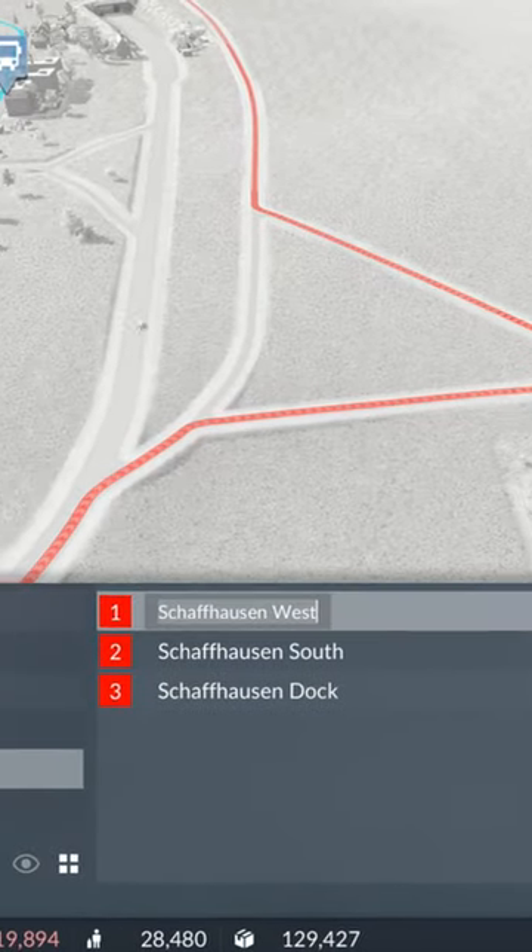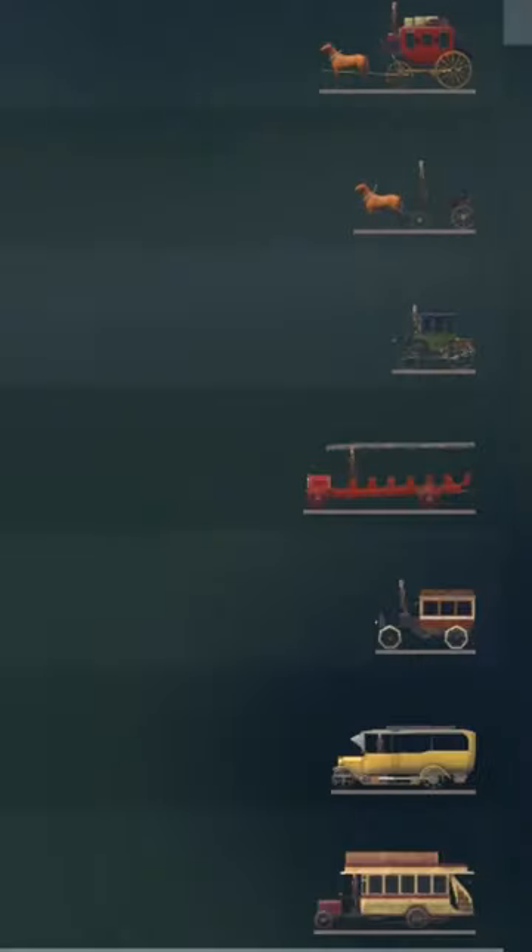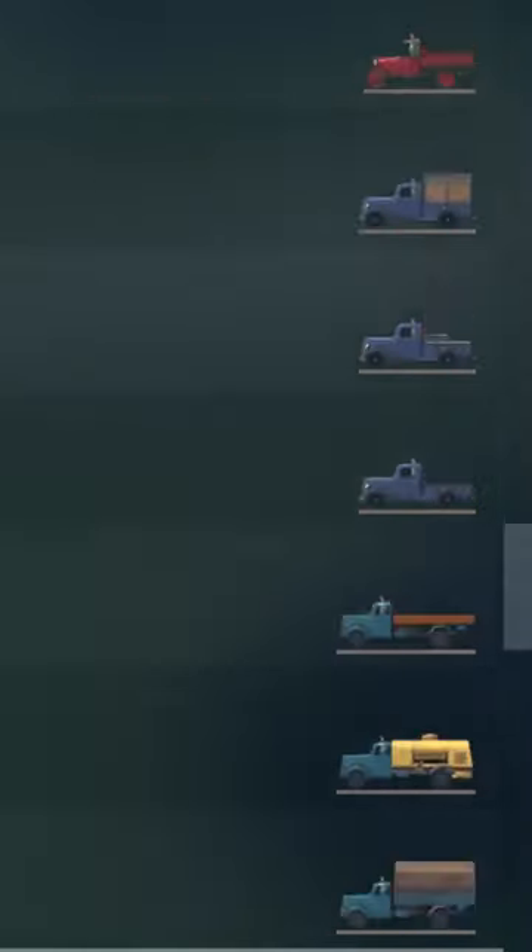Make sure to construct your station away from the main city connections so as not to cause traffic. Now choose some vehicles — there are 87 to choose from, and that's just road vehicles.